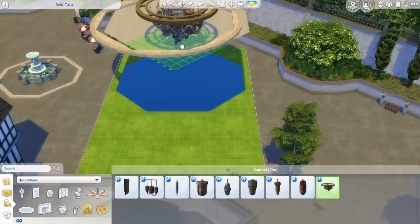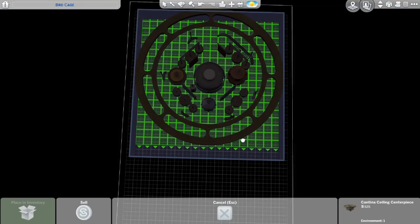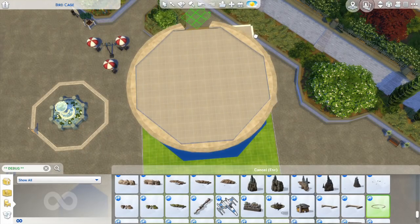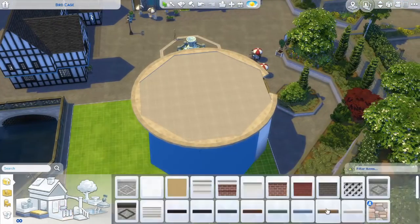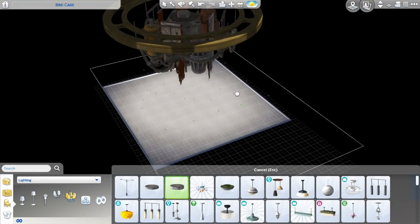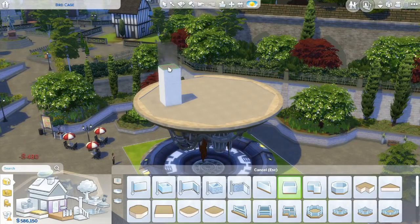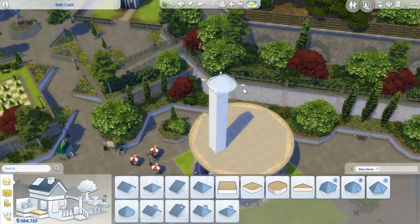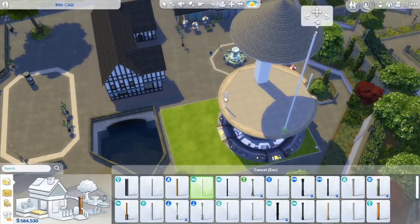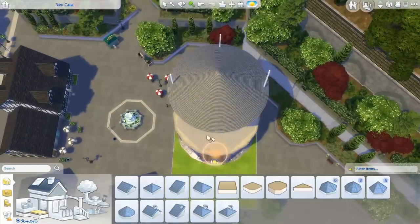I was talking about a very strange build coming up during my last video that featured a waterfall — well, this is it. I cannot wait to share it with you guys because I had so much fun with it. I really wanted to do a steampunk styled build again, and the new build and buy items with the Star Wars Journey to Batuu game pack for The Sims 4 have a lot of very cool steampunk slash industrial styled items.